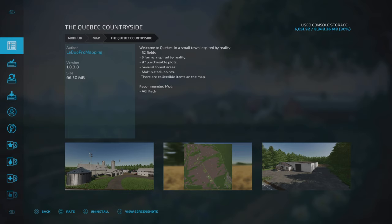This is the Quebec Countryside by La Duo Pro Mapping - 66.30 megabytes to download. The description says welcome to Quebec, a small town inspired by reality, with 52 fields, 5 farms inspired by reality, 97 purchasable plots, several forest areas, multiple sale points, and collectible items on the map.